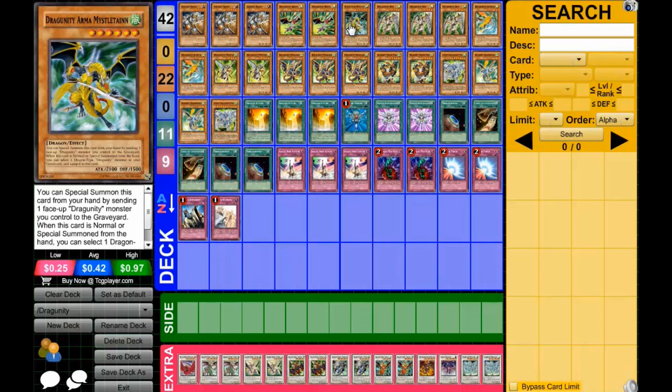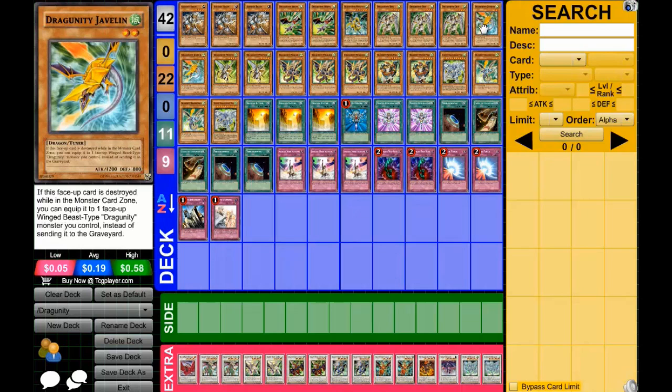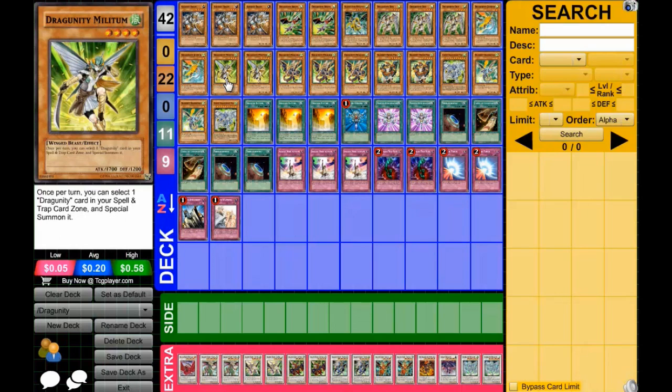Cards of Consonance can be used with that. Dragunity Arma Mystletainn - whatever you call it, I don't really know these names so that's why I'm having trouble. Dragunity Javelin, which can also be used for Cards of Consonance. Its new name is Dragunity Militum - it's to special summon Dragunity monsters from your spell and trap card zones.